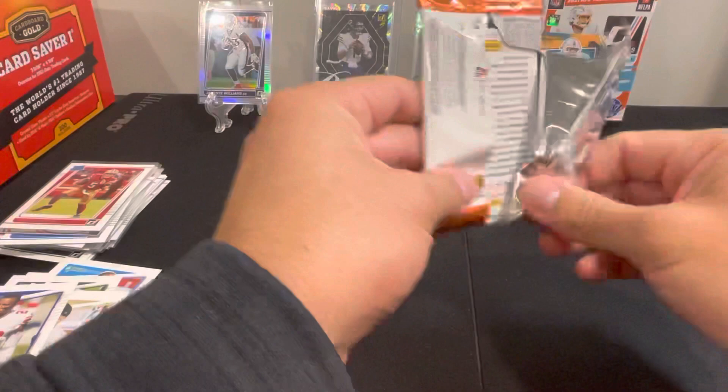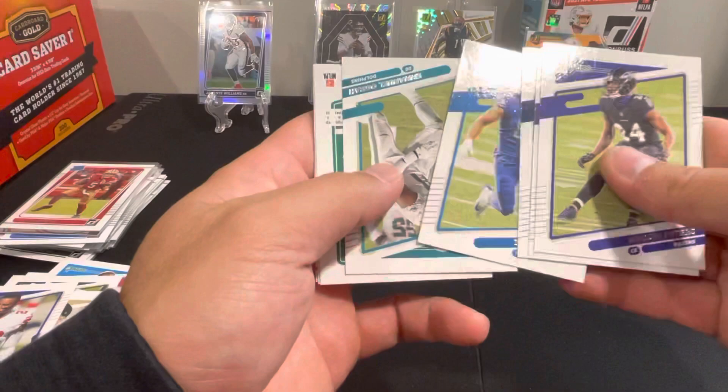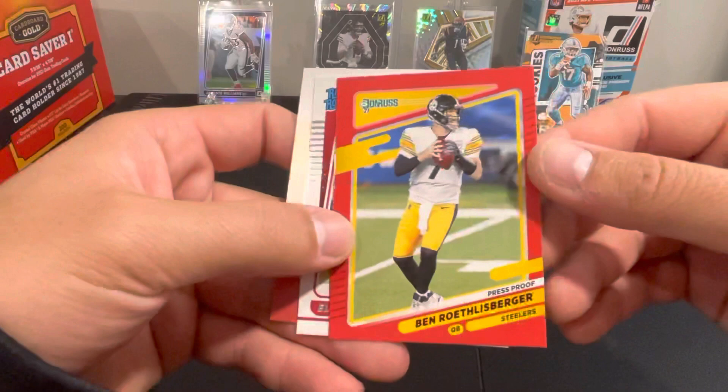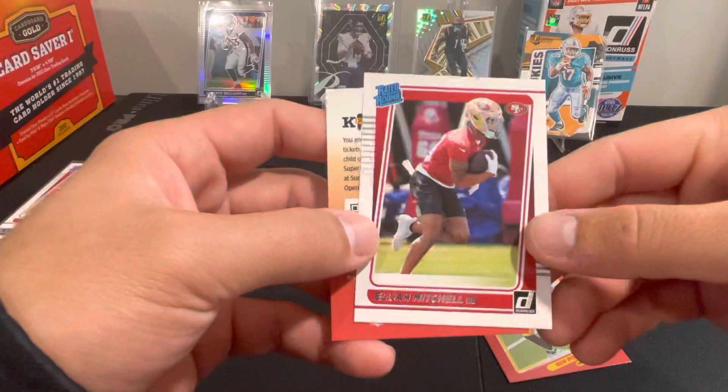Two more packs from this box and one more box left. Still haven't found our Downtown yet, and also no jersey cards yet. Peters, Hunter, Henry, Hockinson, Emmanuel Ogba, Brady image variation — take that. Got Big Ben — that's a press proof there. Big Ben press proof, not numbered, the red. Got Elijah Mitchell as our rookie card there. Put a sleeve on the Big Ben press proof — nice card.